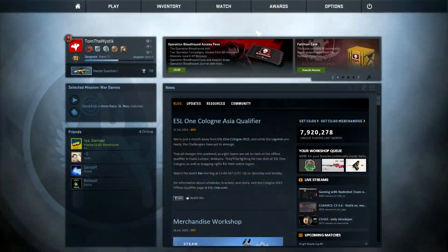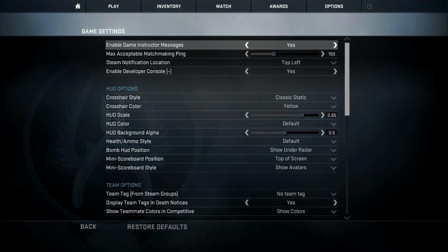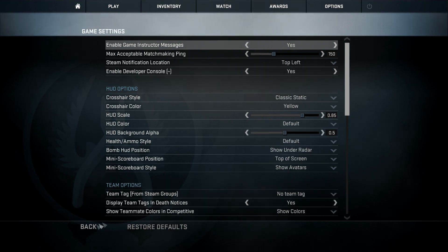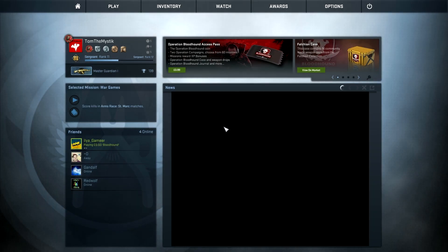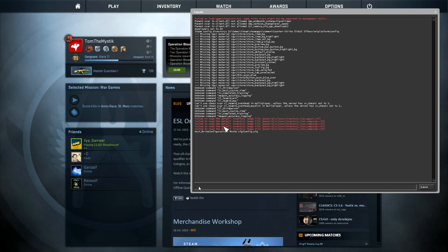So here's how to get this crosshair. All you need to do is open the developer console. You can enable it by going into your game settings and switching 'Enable Developer Console' to yes. Then to open the console, press the key on your keyboard which is above Tab and to the left of 1 — I've shown you a picture of it right there.